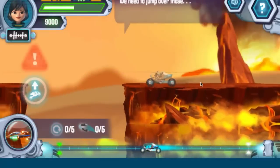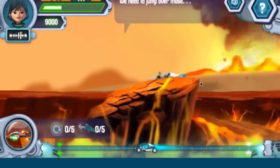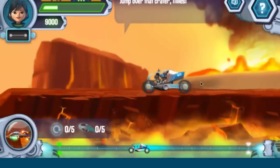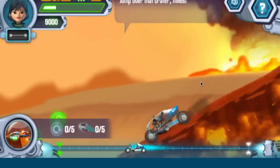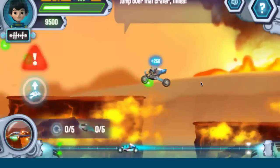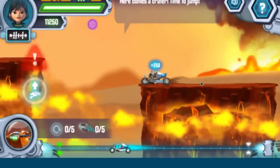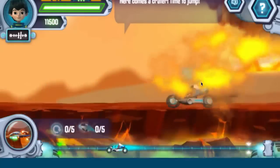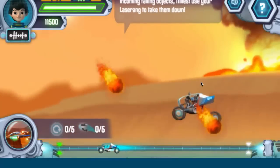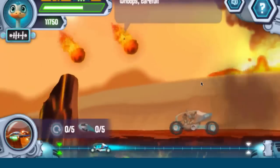We need to jump over those! Jump over that crater, Miles! Incoming crater, let's jump! Jump over that crater, Miles! Incoming falling objects, Miles — use your laser ring to take them down! Whoops, careful!